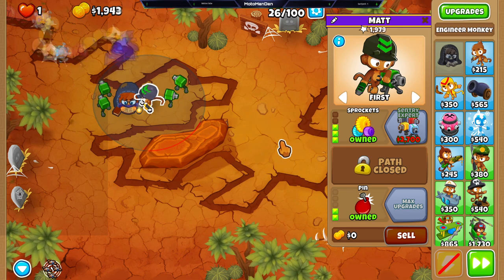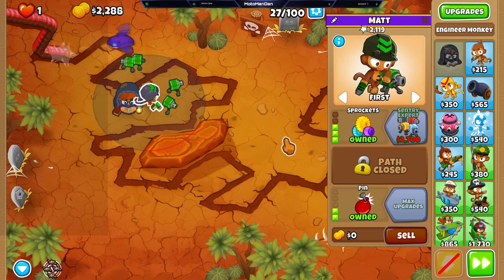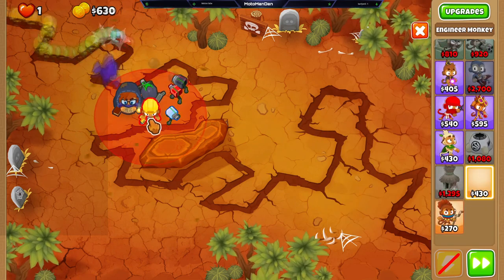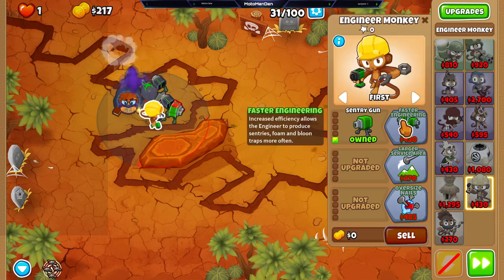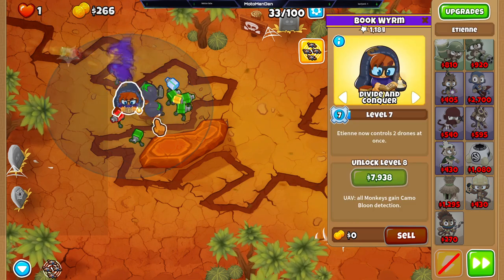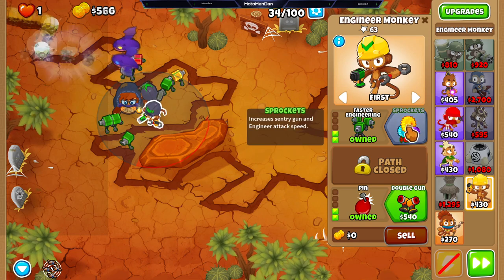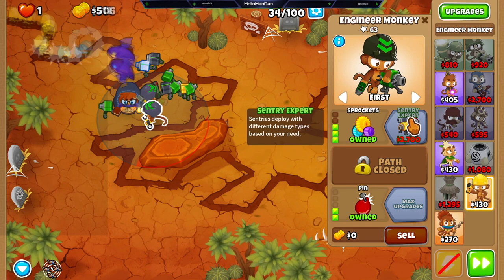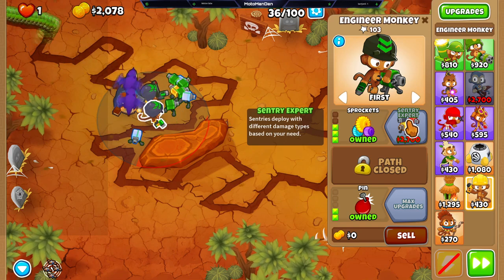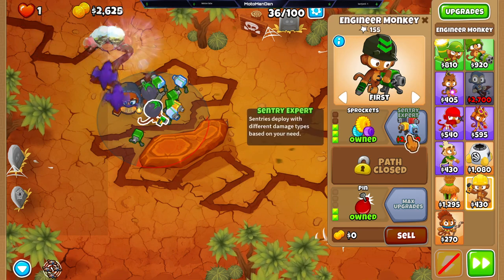The black one uses explosion damage — it does not pop blacks but it can pop leads and all that. The yellow one is good against MOABs but cannot pop purples because it's an energy beam. The white one does not pop white balloons but it does freeze bluish-white.